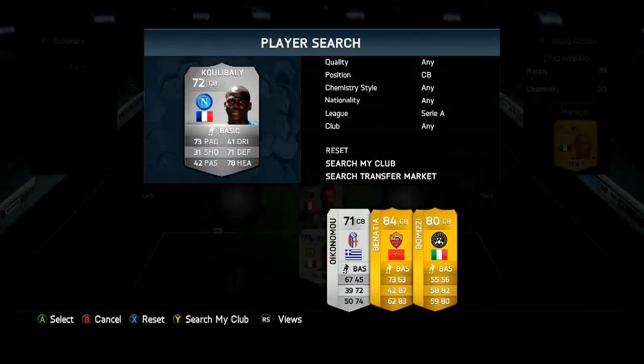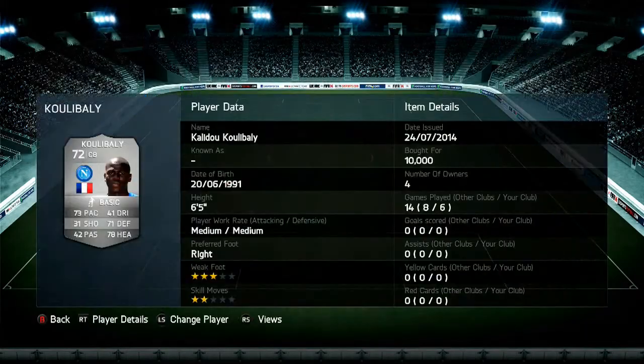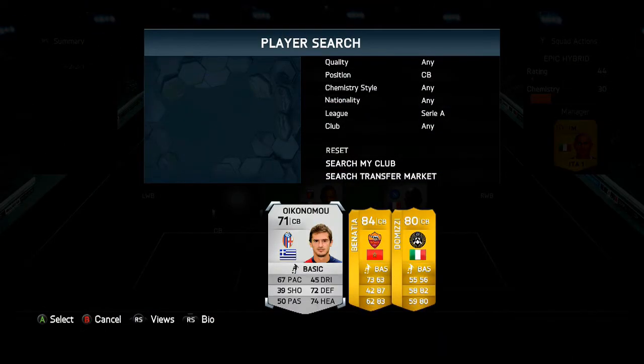Next up we do have Kubali and he costs 10,000 coins, so quite expensive — he may have come down to about 5k by now, so not bad. He has got really good strength, I think 94 or 93, not quite sure, but a really solid centre back. I think trying out these two would be absolutely fantastic in a team.